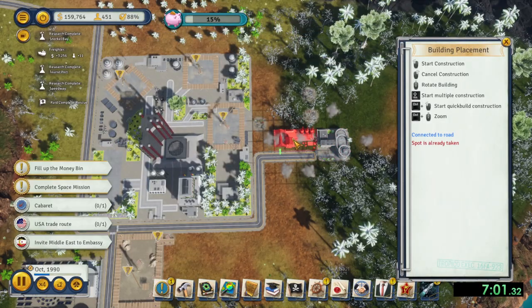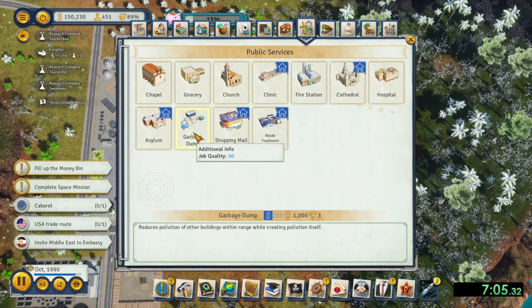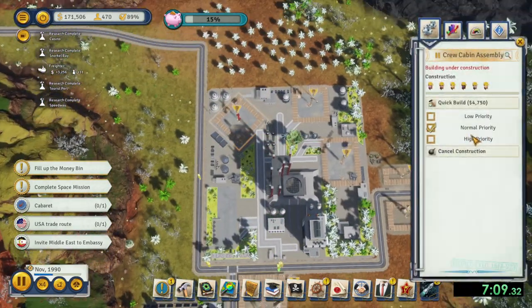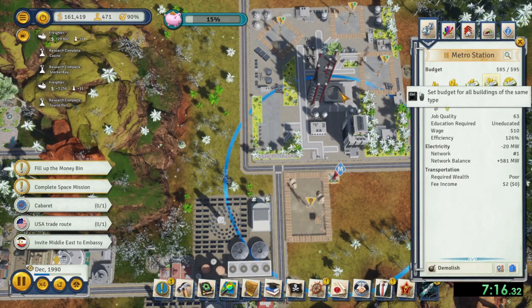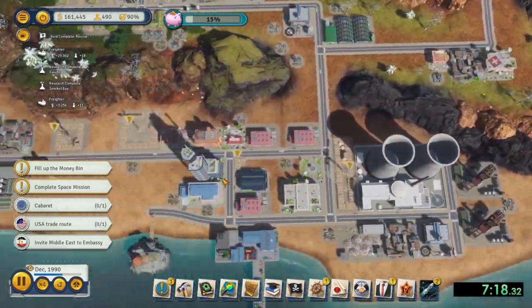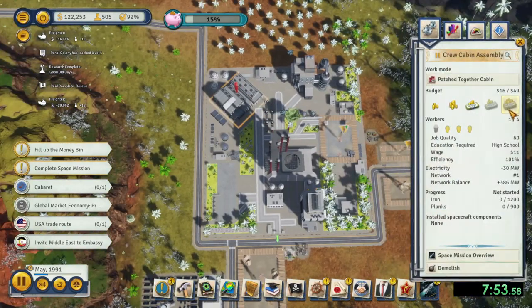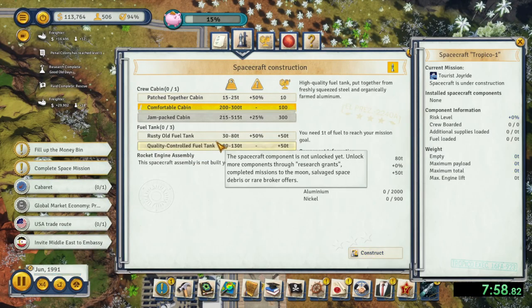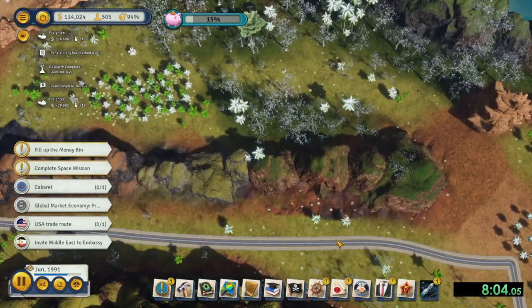Once you have completed the tavern cocktail bar main quest, you can delete those items along with the parks around the professor's house. In their place, build a steel mill and a garbage dump along with a hospital. Then get started on the spaceship. Be sure to select the comfortable cabin, as you're required to send up 30 people, and the comfortable cabin has the necessary size to accommodate that.